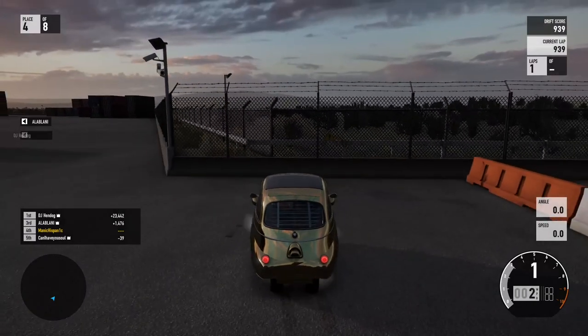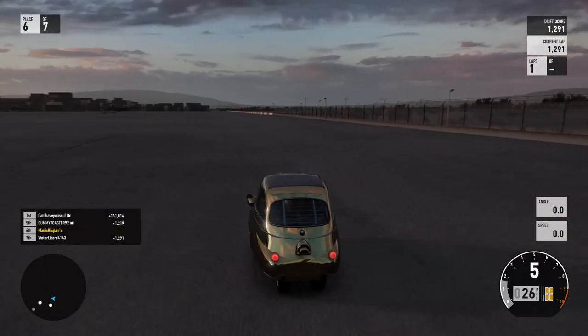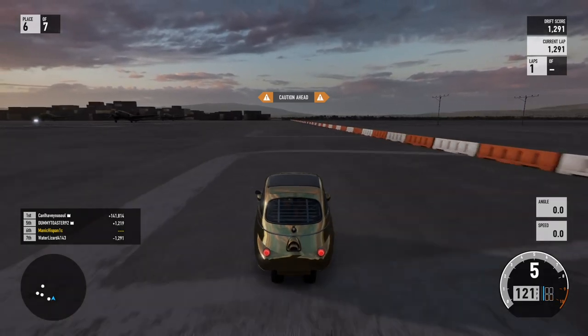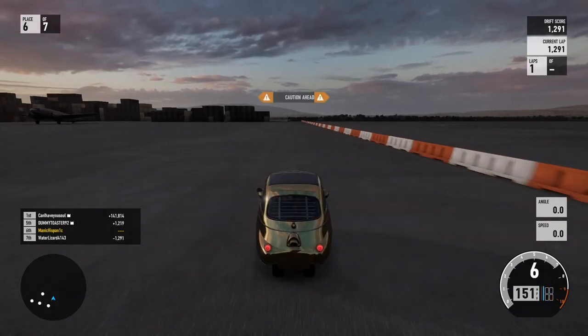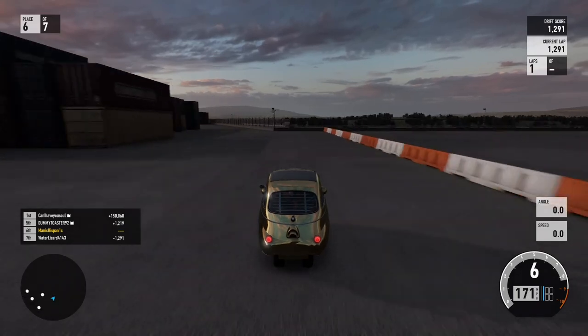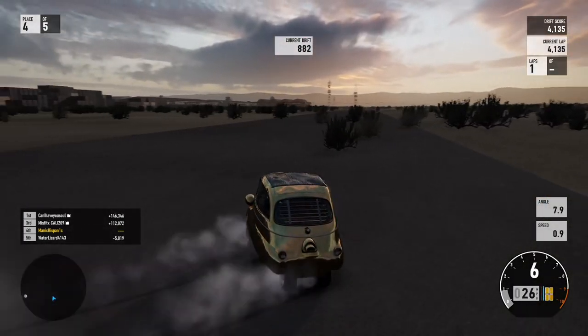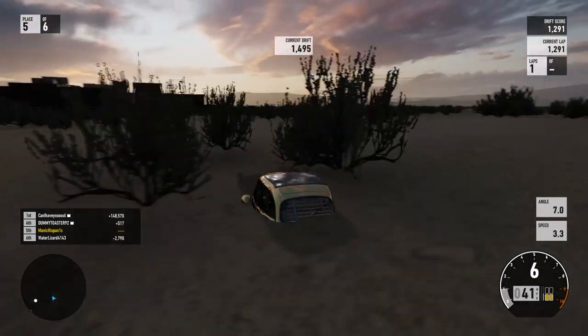So once you've got that done, you're going to want to run it all the way to the end and just go full balls to the wall, go full tilt, try to aim it right where I showed you. And if you're lucky enough — boom — first try. You're out, you broke through the game, and you're free to pretty much do whatever you want here.